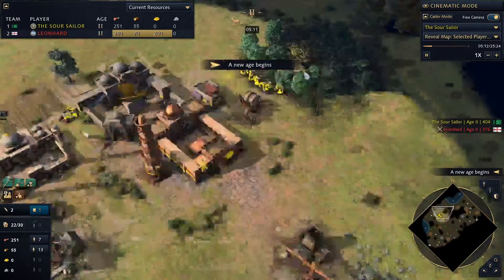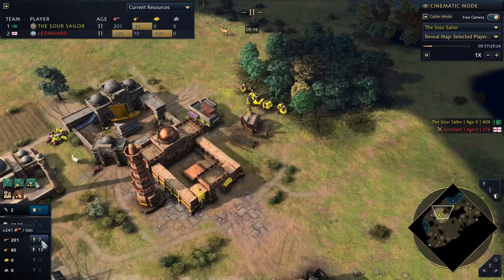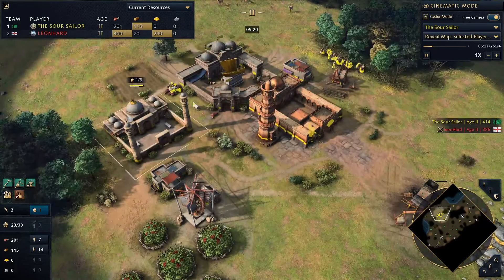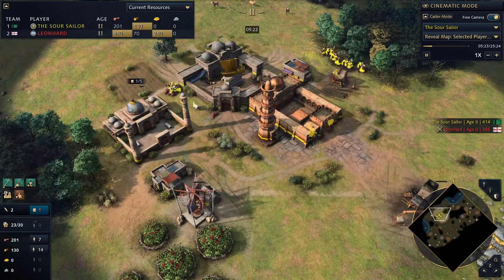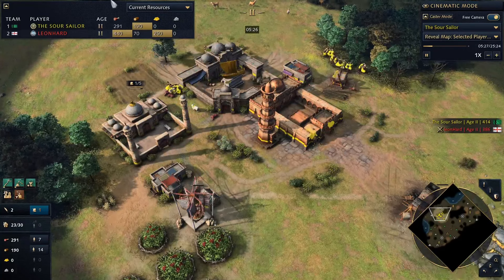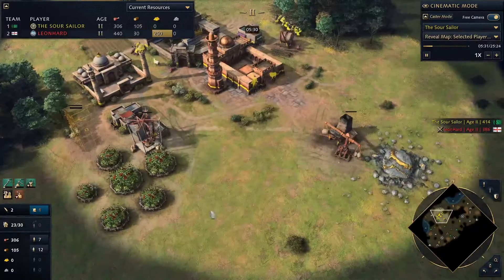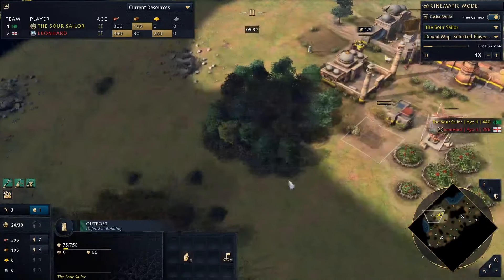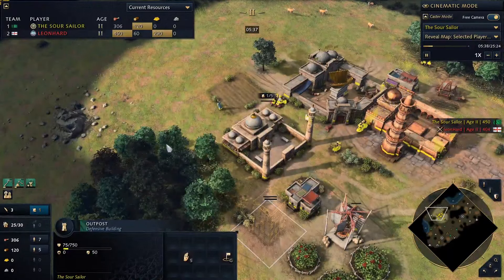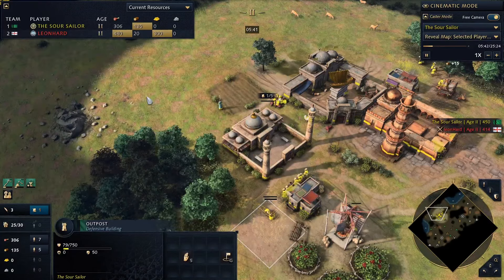I'm going to try and balance resources as much as I can, keeping it equal all the way through so I can use all these resources efficiently. If I get too much of a certain resource I can always balance it out - for example, if I get more food than I need I can put more on wood. I'm getting some towers up here because we are playing against the English and they are going to do a longbow rush, which I'm expecting.